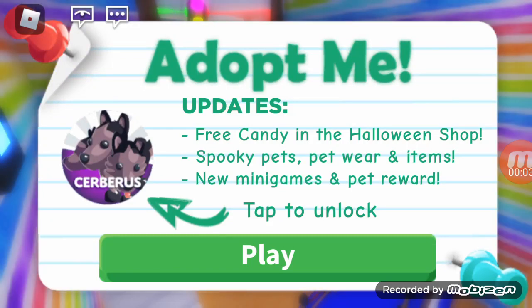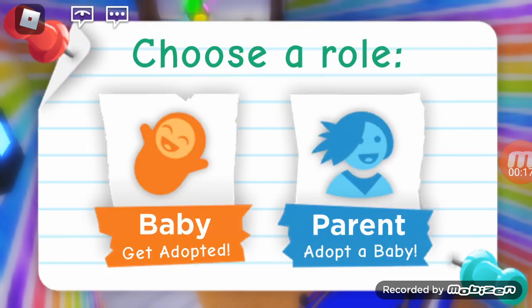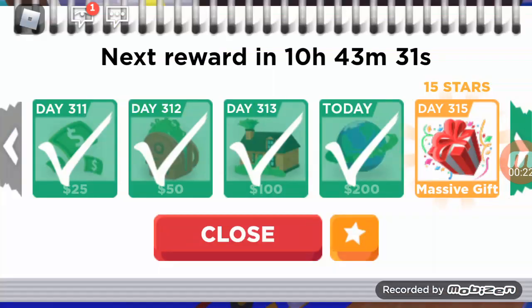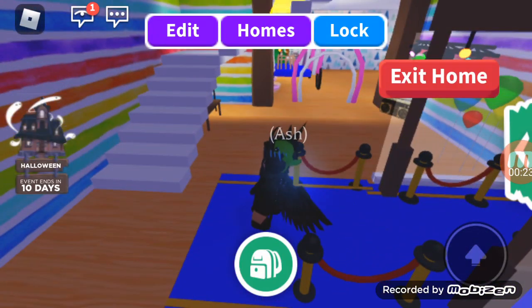Hey guys, it's Ash and welcome back! Today we are playing Adopt Me because they just released the Halloween update. As you can see, it says free candy in the Halloween shop, spooky pets, pet wear and items, new mini games and pet rewards. It's actually a pretty fun game.